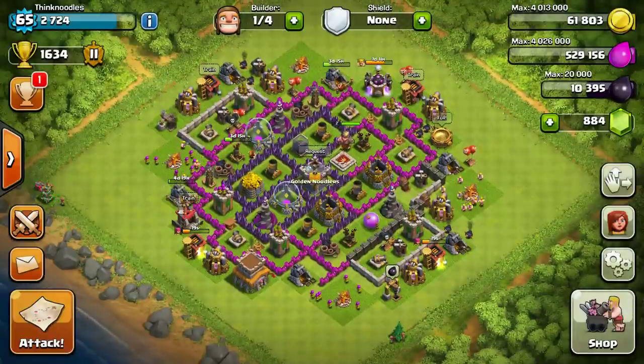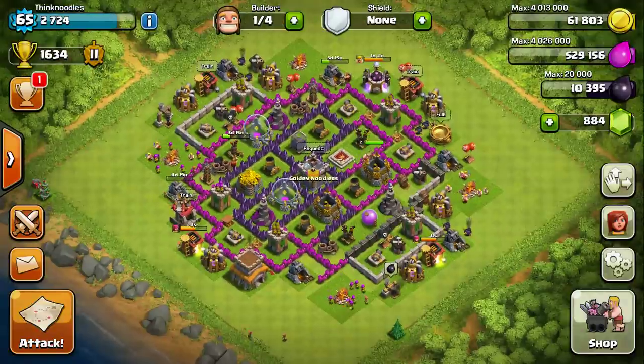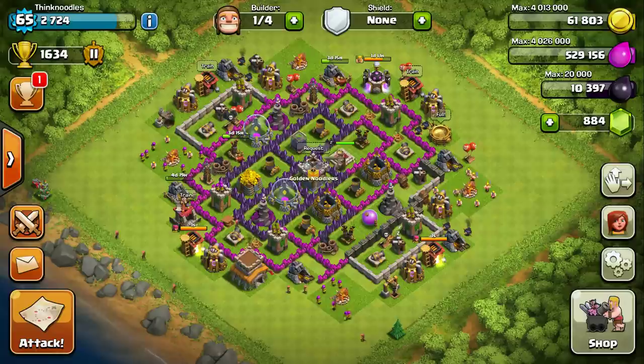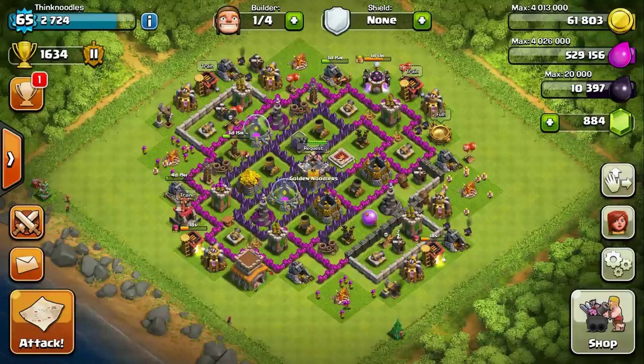We got two stars — eight trophies and 60,000 gold, which is probably just enough for me to find a decent base with it costing 580 each search. That is expensive! I hope you enjoyed this episode. I'll put a link to Clash of Clans Builder in the description below. The base probably won't work great with the walls I have currently, but eventually it may be a really good base — we'll just have to see and adjust.